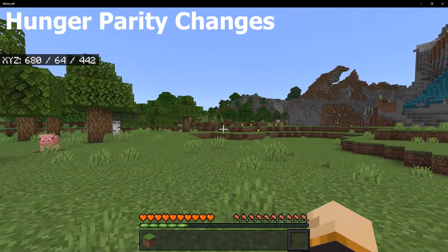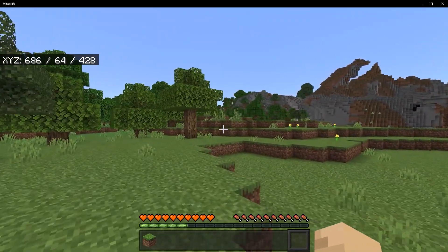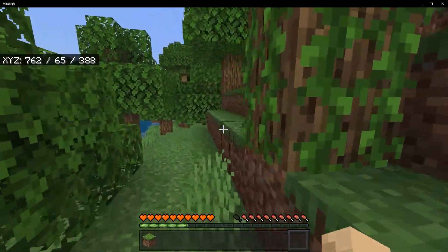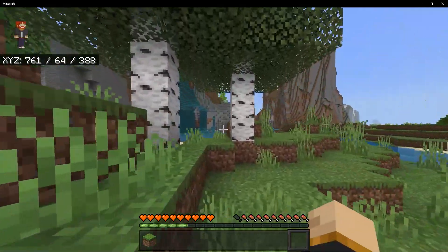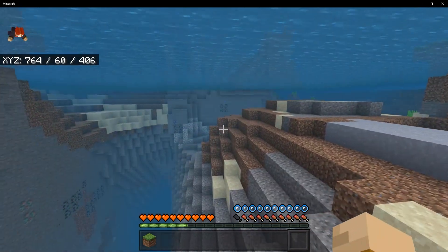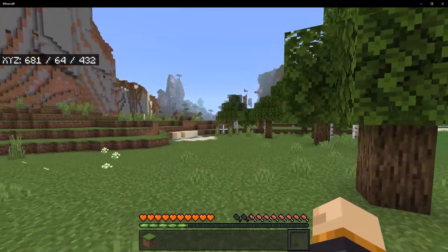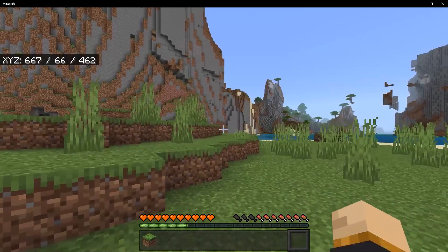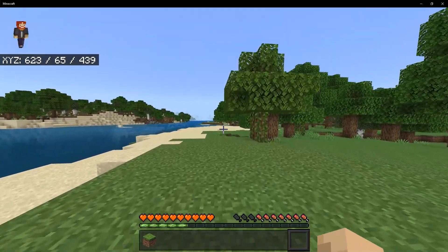The hunger system in Bedrock Edition has been pretty rubbish for as long as anyone can remember, but Mojang actually made some changes to how it works. When you're running or swimming around your world, hunger will now go down properly, and when you're jumping around you will lose a lot less hunger than you would otherwise. If you make add-ons, you can now also change the exhaustion rates within behavior packs.